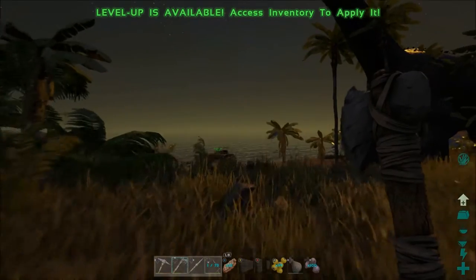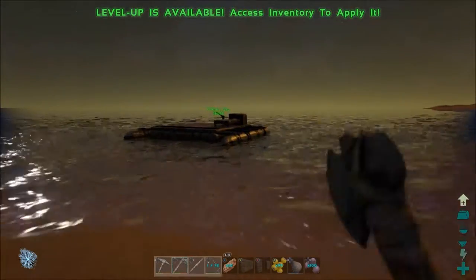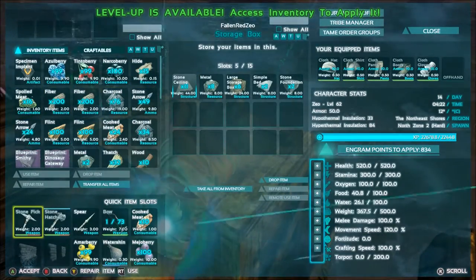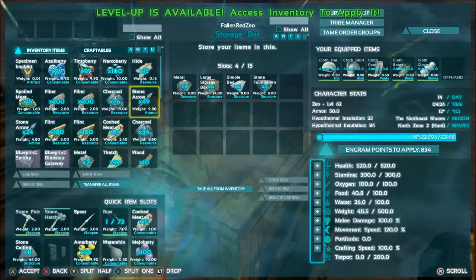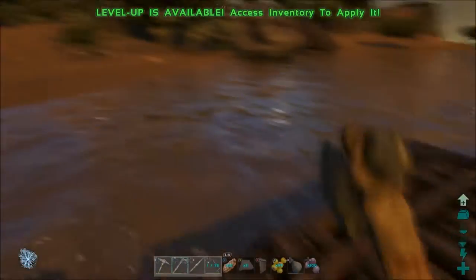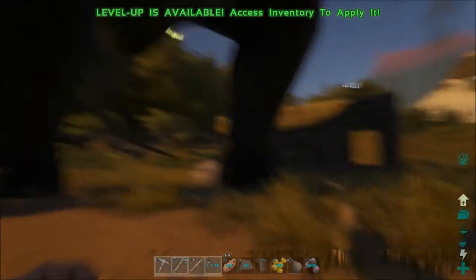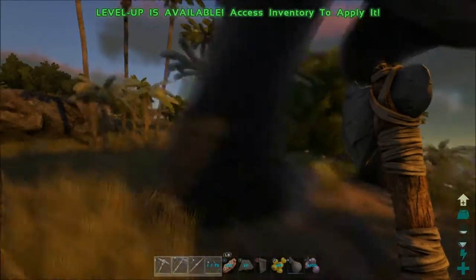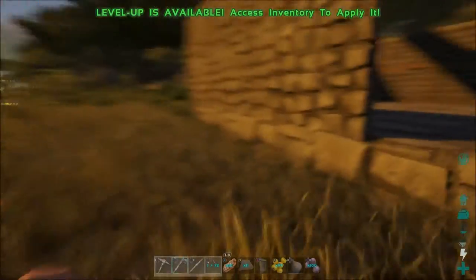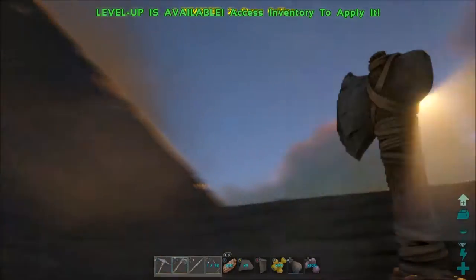I'll go ahead and put the door on. Get away from my base, get out of here! What is that? Oh, it's an oviraptor — it looked a lot fatter than an oviraptor. So again, just a simple flat base. This is what we're gonna start with, then of course switch it over to metal.